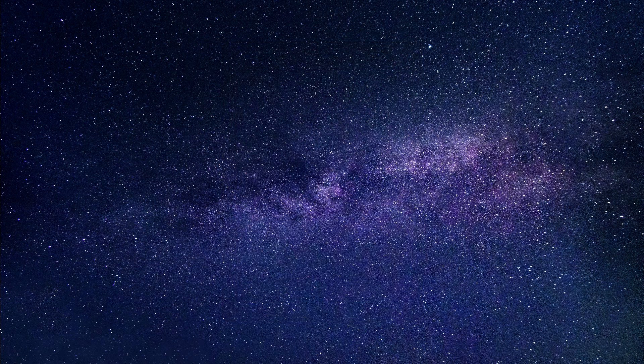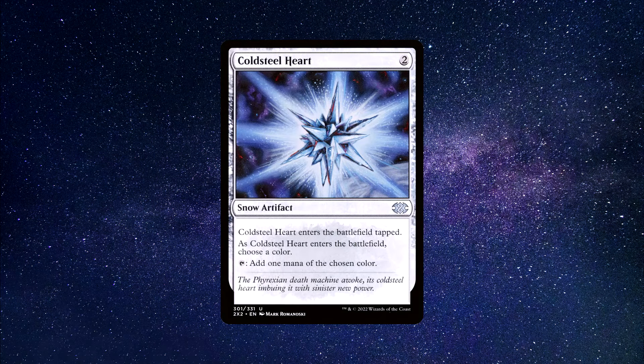Number 2: Cold Steel Heart — a snow artifact spell that costs 2 generic mana to cast. Cold Steel Heart enters the battlefield tapped. As it enters, choose a colour; for tap, add one mana of the chosen colour. Cold Steel Heart allows you to tap for any colour of mana, which is valuable in a format like Commander where you often need access to multiple colours of mana to cast your spells.